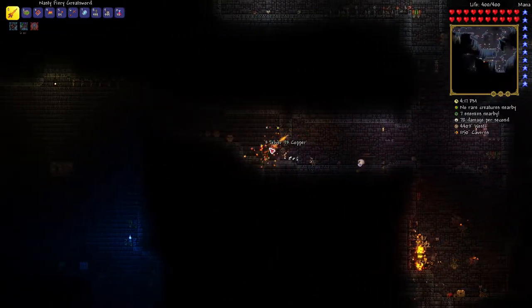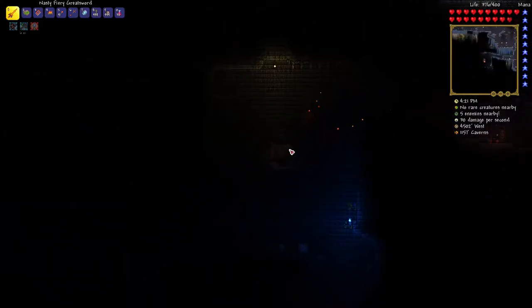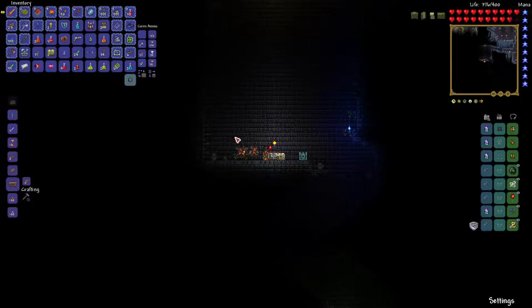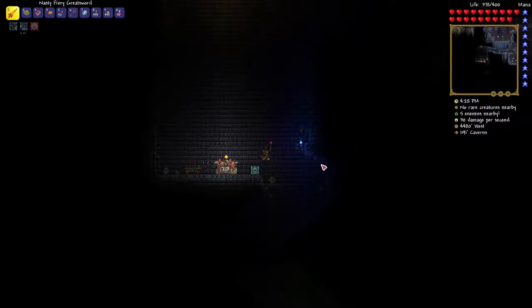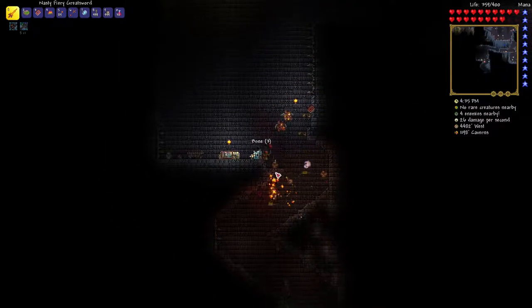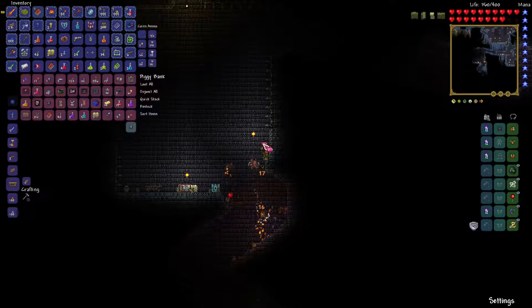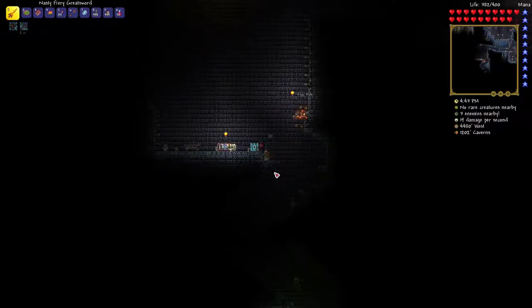Your inventory fills up so fast in the dungeon, it's so crazy - the amount of stuff you get. Starry night painting! Inventory space needed. Water candle - out of here. Books - out of here. No, I'm not losing that starry night painting. Quick stack - that gives me a couple extra spaces.